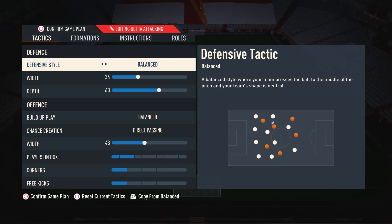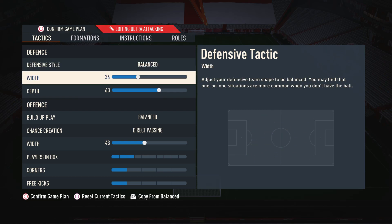Starting off with the custom tactics: for the defensive style I like to have this on balanced. The reason is it gives us the best control over our defense — when we want to be aggressive and press our opponent we can do so, and when we want to drop back and be more passive we can also do that. The other settings don't give us that same control.